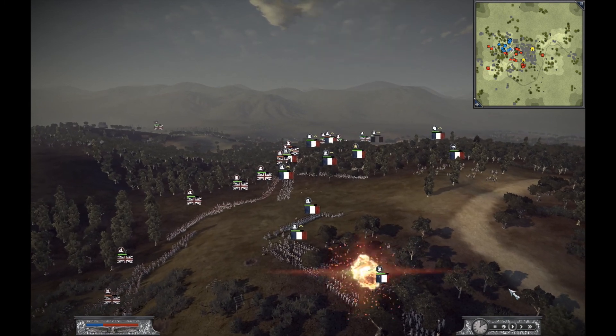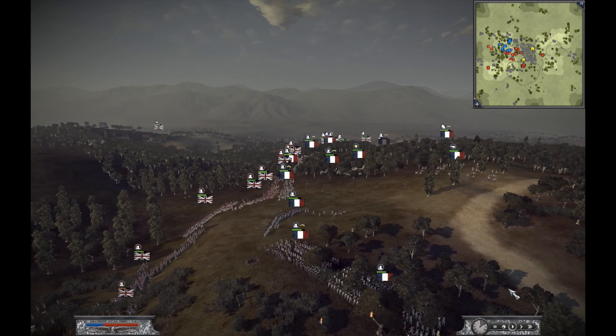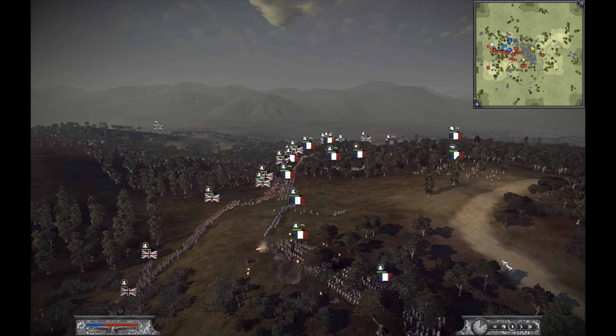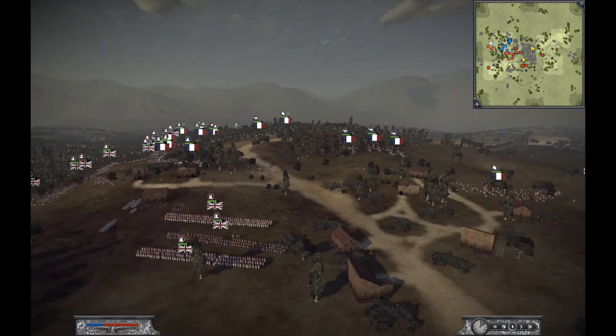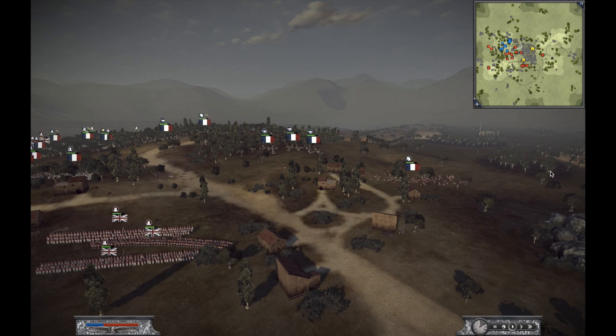That unit over there heading to the woods very slowly — because I forgot to put it on run — is trying to reinforce the right flank, and I put a different unit into that little gap there. But they've also started to amass units on my left, and they're going straight for the artillery units, which by now are fully set up.